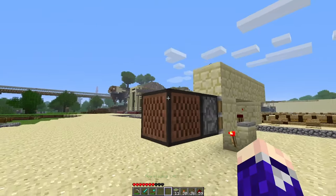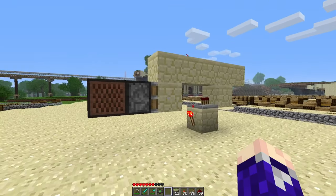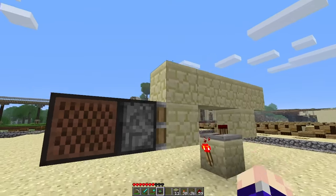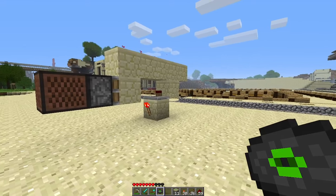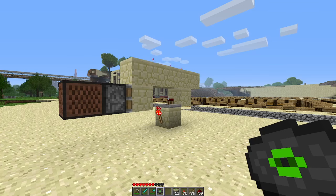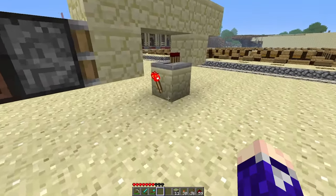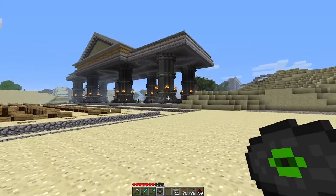Note blocks don't work — I've tried them. This jukebox method is the only real way to do it, which is kind of cool. Music discs are kind of hard to come by; creepers don't drop music discs when killed by skeletons on our server, so the only way to get them is in dungeons. They're rare, so if you don't have one handy you can't open the door. I'm going to go build that and show you what it looks like when it's done.